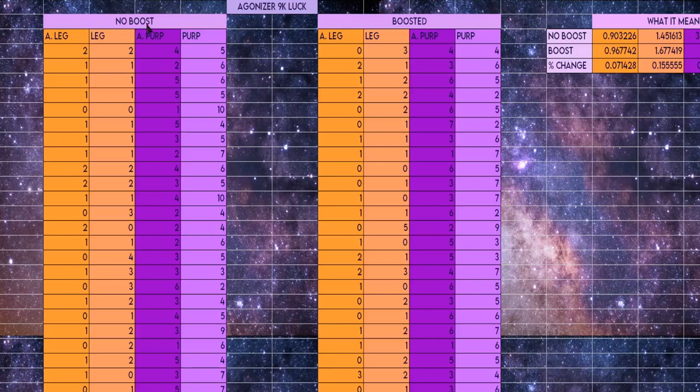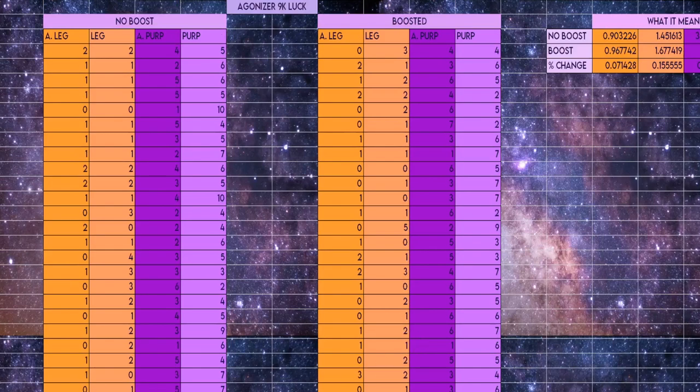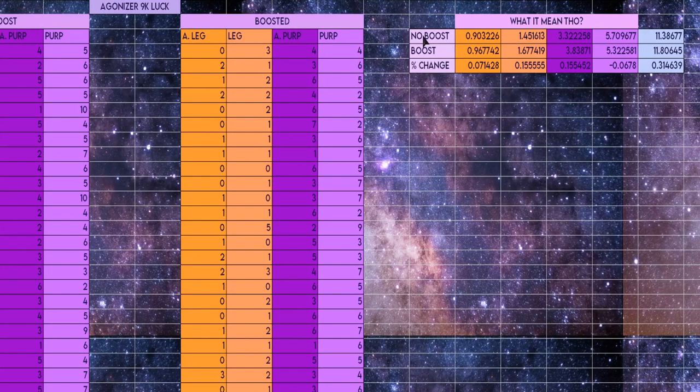As you can see, we recorded the no-boost section for 30 kills and the boost section for 30 kills. I recorded the amount of anointed legendaries, regular legendaries, anointed purples, and regular purples that we got for each section. After 30 kills in each, we got the averages, and then I divided the boost by the no-boost and subtracted one to get the percentage change in the loot rates.